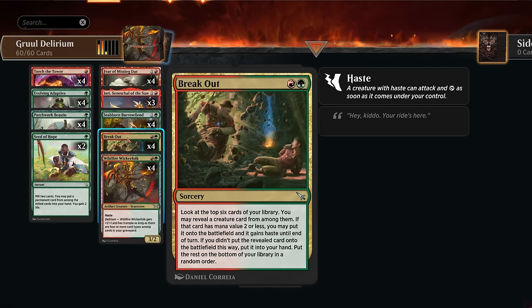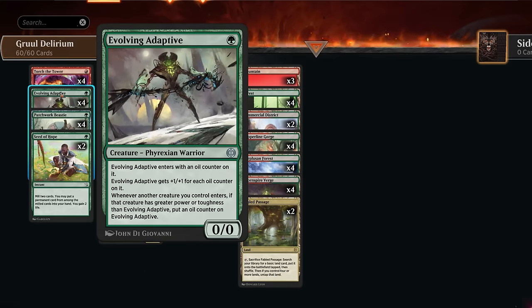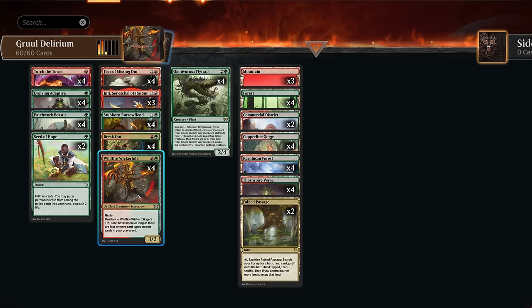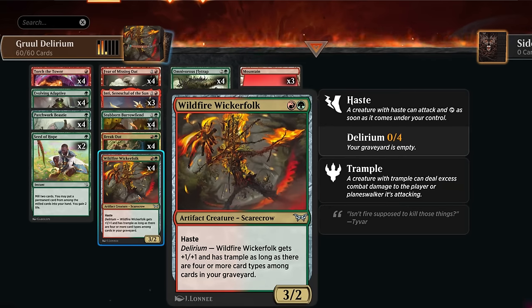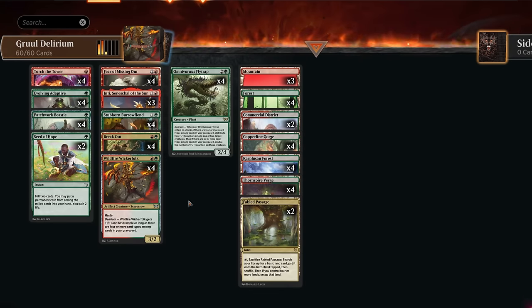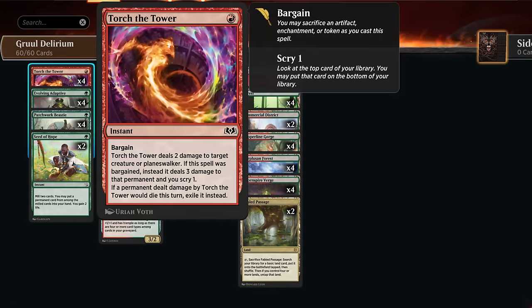At one mana there's the Evolving Adaptive — no real delirium synergy, but just a good creature to play early as it will gradually pick up more oil counters, growing its power and toughness. With a Beastie being a 3/3 for one mana and the Wicker Folk getting up to four power naturally, we can pretty often get the Adaptive up to a 3/3 or even 4/4.